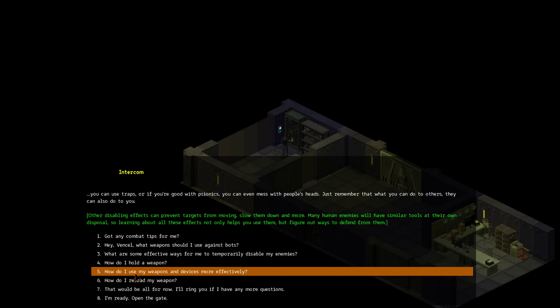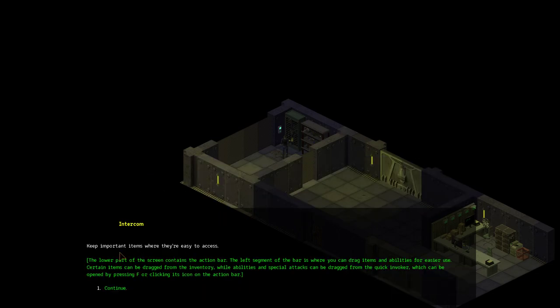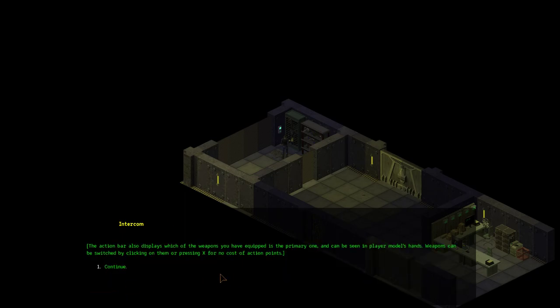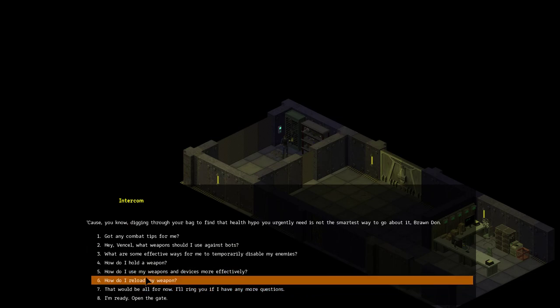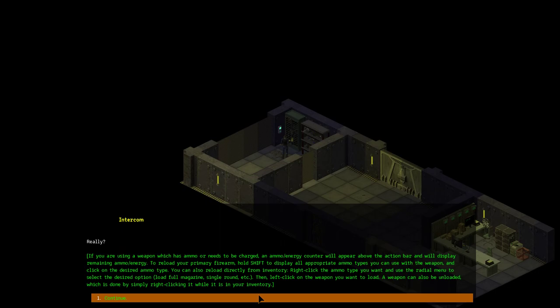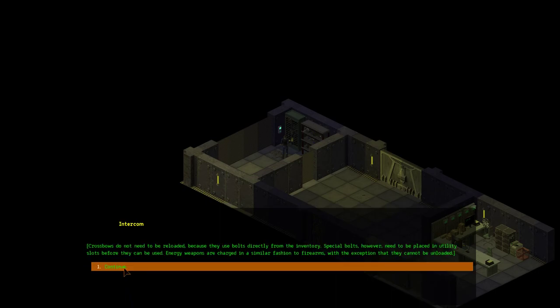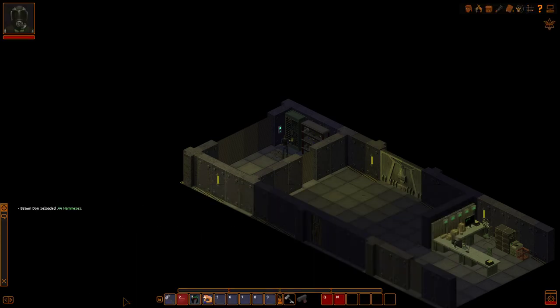How do I use my weapons and devices more effectively? Keep important items where they're easy to access — so the action bar. How do I reload my weapon? This is a funny dialogue option. I've already showed you how to reload — if you have it equipped, you can hold shift to reload it. Alright, open the gate.